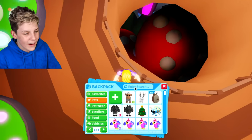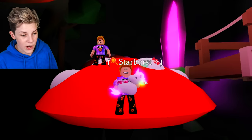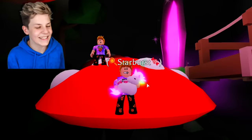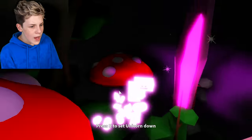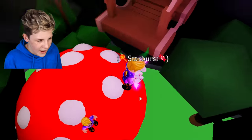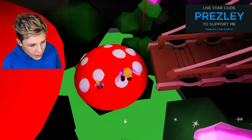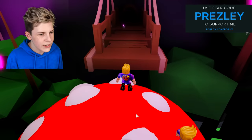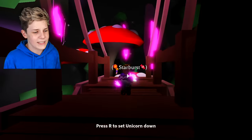I wonder - if we pull out Starburst, can we actually duplicate her? Let's head down here. Starburst, you ready for this? I was born ready! Let's do this - I want to see my twin sister. Let's drop Starburst - she went down, but where is she? She's still down there. Starburst, help me! Nothing happened, Starburst is stuck down there. She came back up - I think she's very scared of this. It was cool that we duplicated ourselves, but I think we're scaring Starburst a little bit.